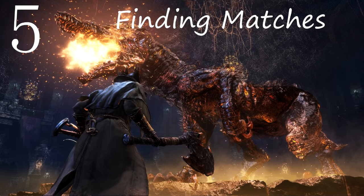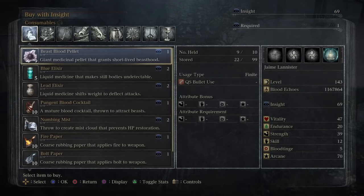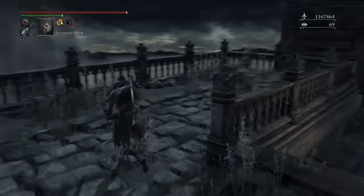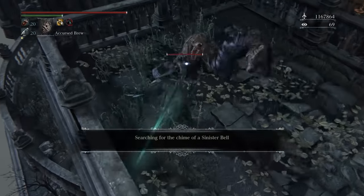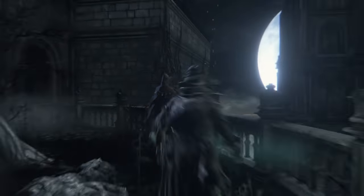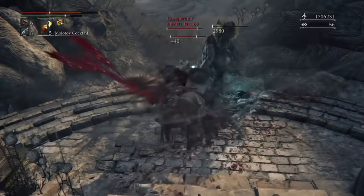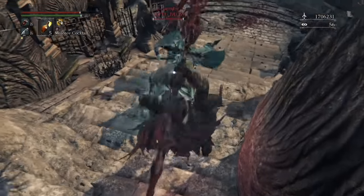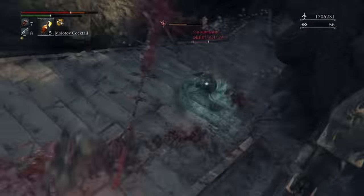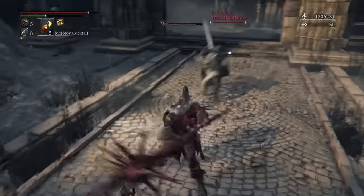Number 5: How to Find Matches. First, buy the Sinister Bell from the insight shop. If a person rings a Sinister Bell or a Beckoning Bell in an area where the boss is still alive, a bell-ringing woman will appear, triggering the window where you can be invaded. People can now enter your world — this mechanic either punishes people summoning help or connects hunters who are ringing the Sinister Bell and looking for a fight. If you ring the bell in an area where the boss is dead, you can only invade others. To maximize online exposure, keep the boss alive in the area you intend to invade.